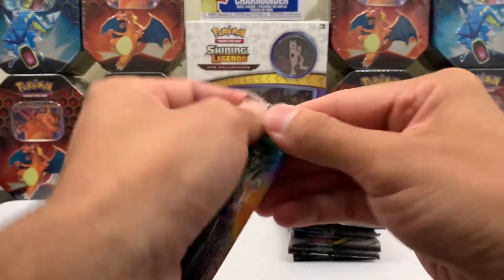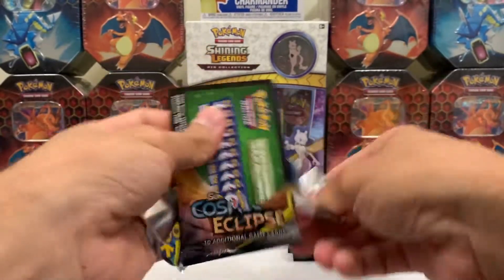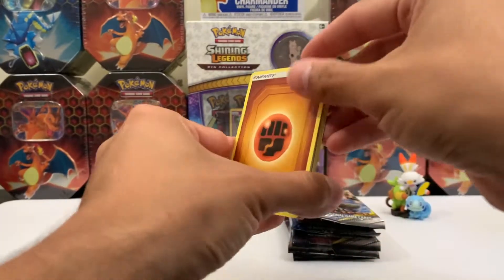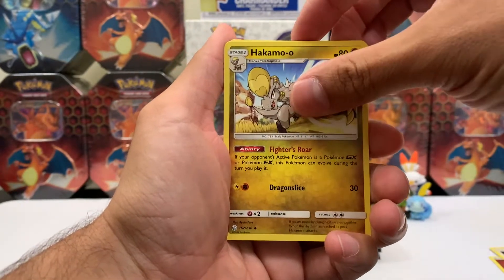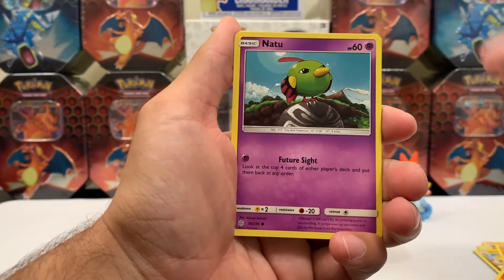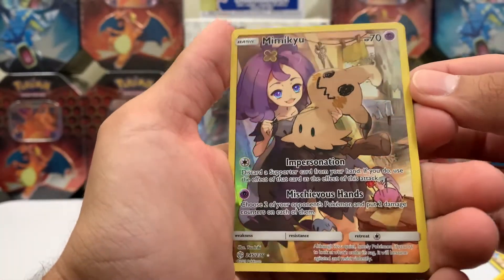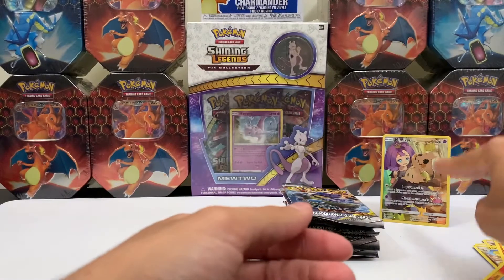First pack spice, let's see what we get. Fighting energy, Iggly buff, Pyroar, Hakamo, Nosepass, Litleo, Flabebe, Spheal, Natu — and a secret rare! Yes! Mimikyu! Look at that — what a start! Beautiful. And then a regular rare Armaldo. That's all right, because we got that secret rare — look at that.